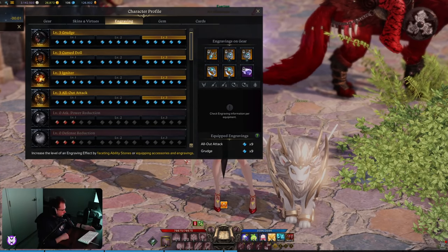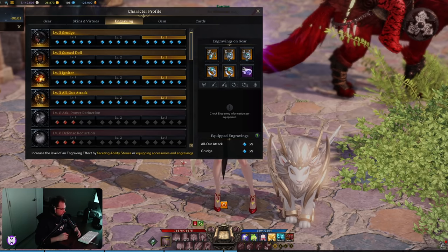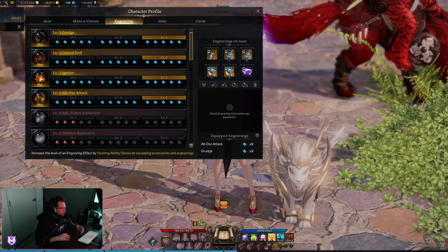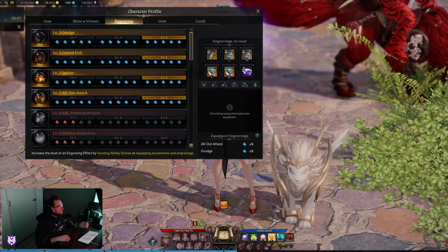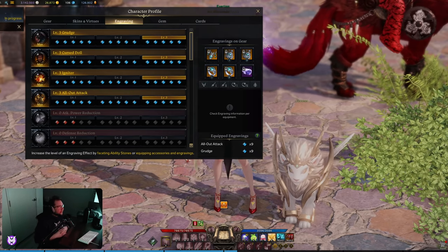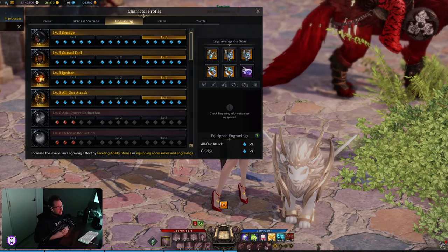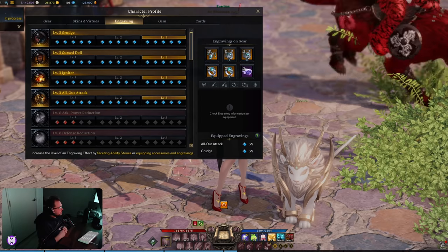So you got to tier 3, you made it past the dead zone, you've killed Oreja, you've killed Argos, but now you're trying to get your engravings to look a little bit like this. A 4x3 setup is really good, and it's going to last you quite a long time if you continue to play.